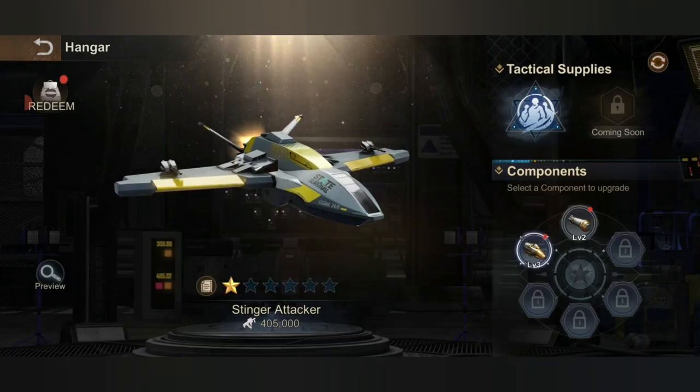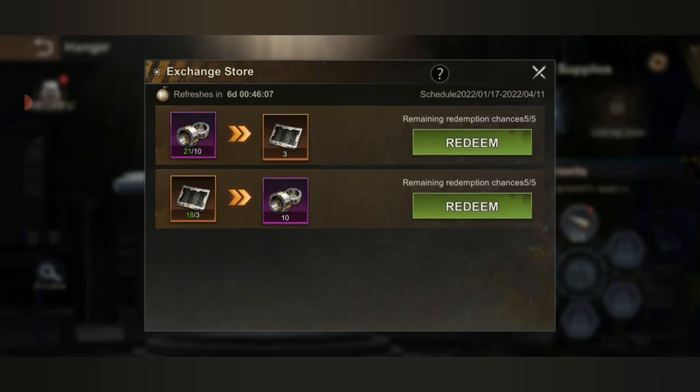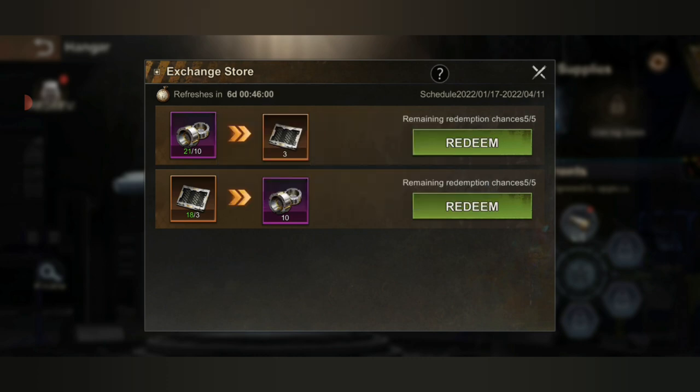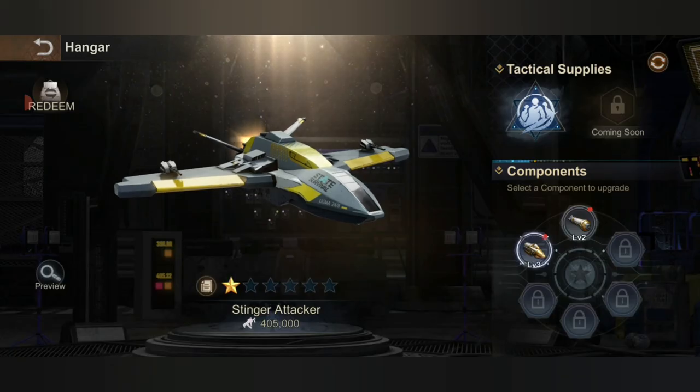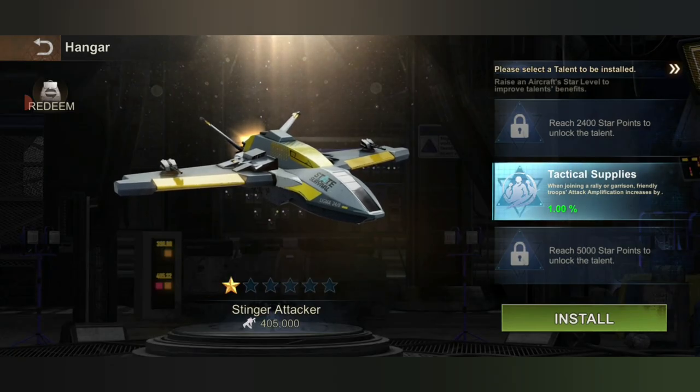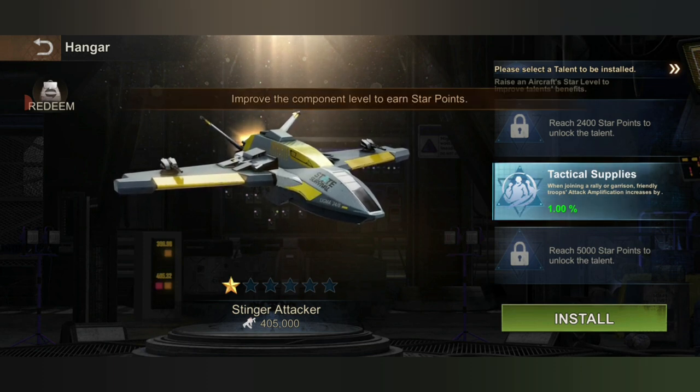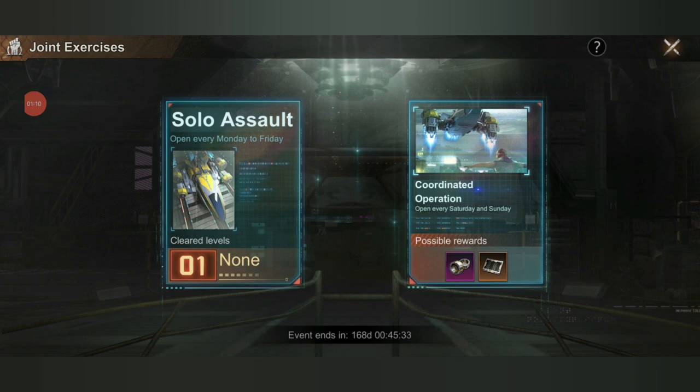The additional feature here is the redeem option, which wasn't shown before. You can exchange either your alloy to carbon fiber or switch your carbon fiber to alloy. The requirements to unlock the skills are still the same — you will need it for level two, then 2,400 star points, and then 5,000 star points to unlock all three skills.